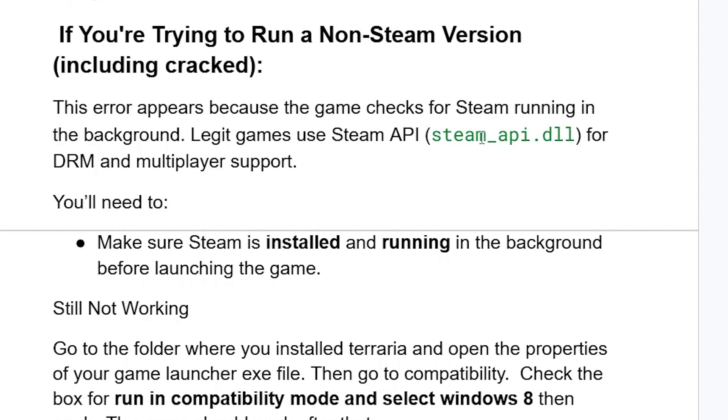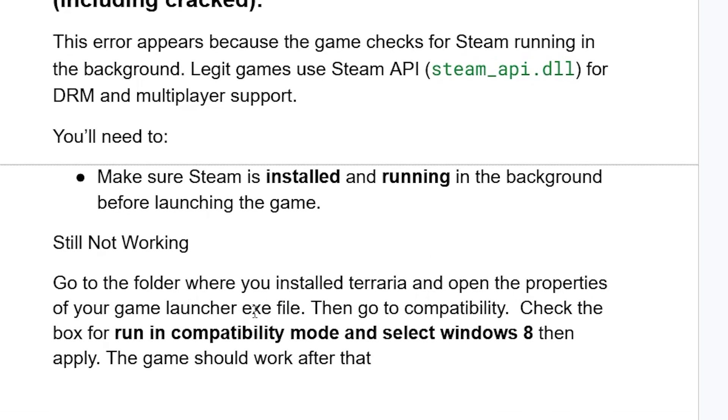You'll need to make sure Steam is installed and running in the background before launching the game. If it's still not working, go to the folder where you installed Terraria, open the properties of your game launcher executable file, go to the Compatibility tab, check 'Run in compatibility mode,' and select Windows 8. Apply the changes — the game should work after that.